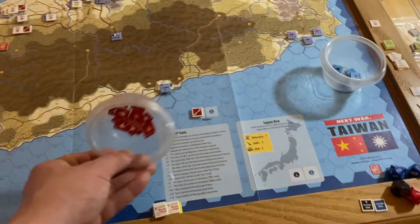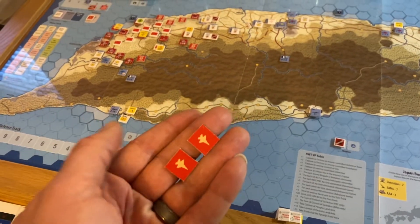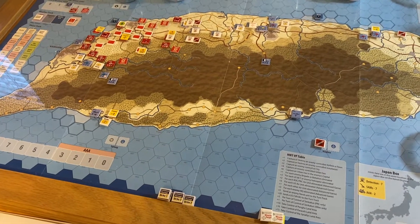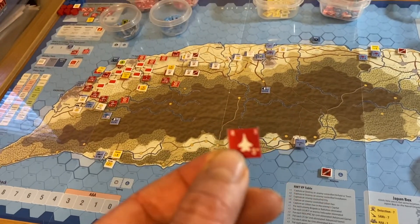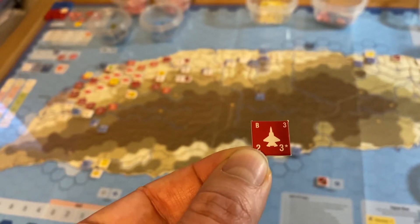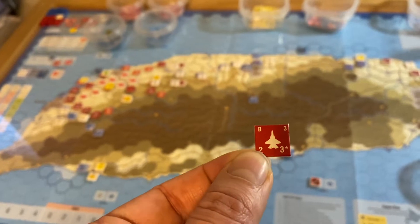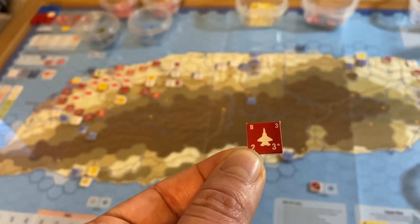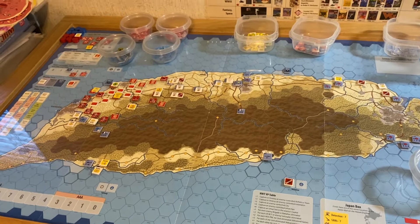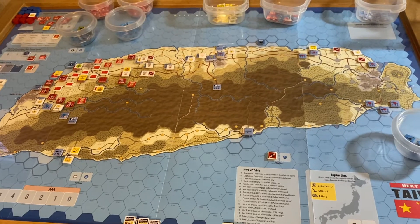So how do these alternate advanced air rules work? You have tokens that are masked on one side, and on the other side they show the values. There's no differentiation between aircraft types — each token constitutes a strike package. The letter in the upper left is either Alpha or Bravo. The number in the upper right is its air defense rating, lower left is close support, and lower right is its strike rating. In a lot of ways it's a hybrid between the standard game's abstract rules and the advanced game's detailed rules for air-to-air combat and strikes.